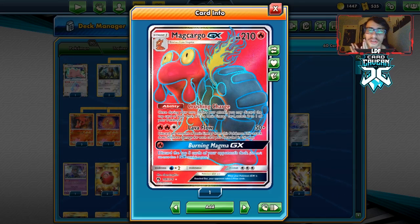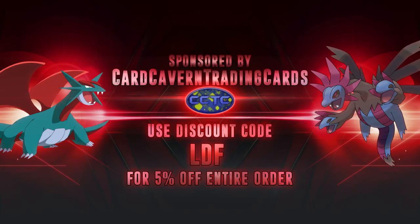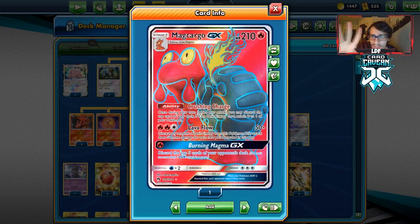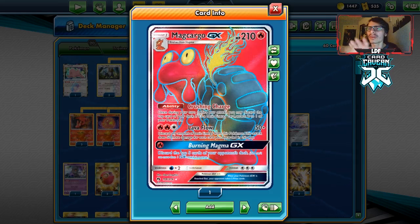Before we get into the video, shout out to our sponsor, Card Craven TCG. If you're ever looking for any PTCGO pack codes — Unified Minds codes, Cosmic Eclipse codes, Hidden Fates codes — get them over at Card Craven TCG. They have all the other PTCGO codes you're looking for too, like GX codes, Trainer Kit codes, Elite Trainer Box codes, Sleeve codes. If you get anything from Card Craven right now, you can get a free extra bunch of codes — I think five codes. Use code LDF at checkout for a 5% discount on your order.